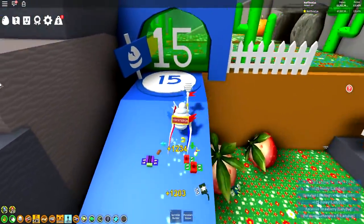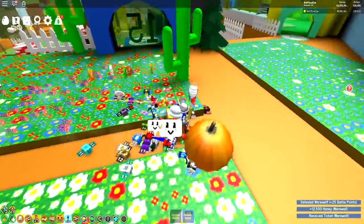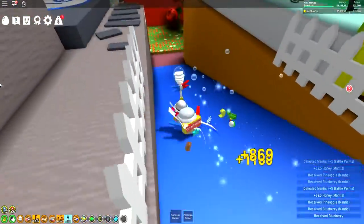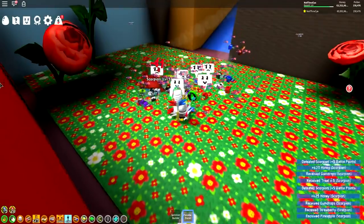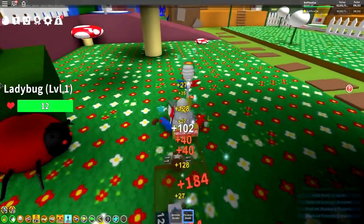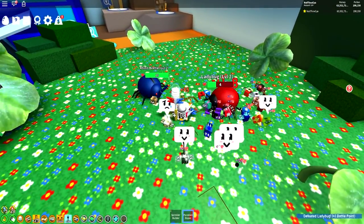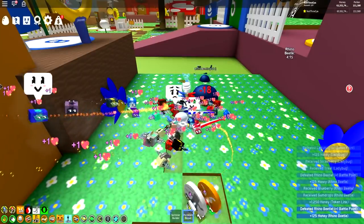Then we roll into the pine tree forest and take down the double mantis. Pineapples and blueberries from them, and then a blueberry from the field. We roll down the ramp to the rose field, take down the scorpions — we get gumdrops, five treats, strawberries, and pineapples. Then I jump on the roof to take down the lower level mobs: the level one ladybug gives us a strawberry. We go into the clover field, take down the ladybug and the rhino, getting strawberries, treats, blueberries and gumdrops. Finally, we drop into the blue flower field — the last rhino beetle, and we didn't get anything from him.